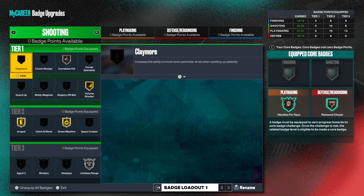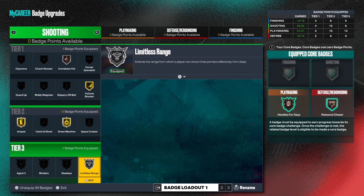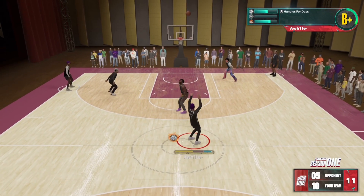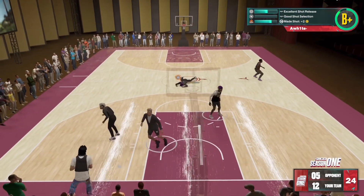Next thing we're gonna go over is the badges. My build gets 20 shooting badges and I do not have a core badge, so this is what I'm rocking right now. Honestly, limitless range never even pops up. Look at my core progression — I shoot from half court all the time. Let me just show y'all an example. Look at where I be shooting from — I shoot from half court all the time.